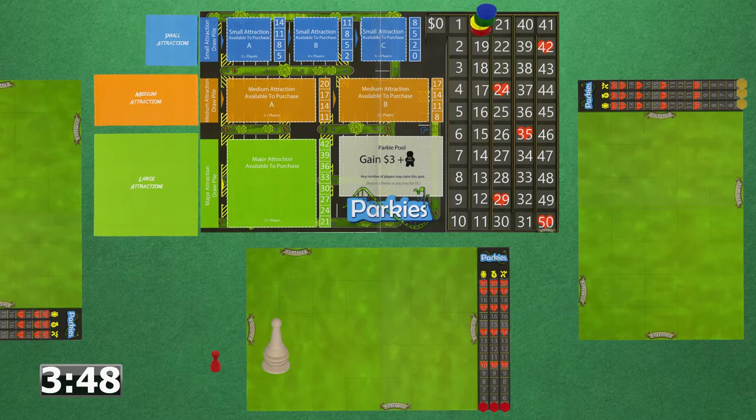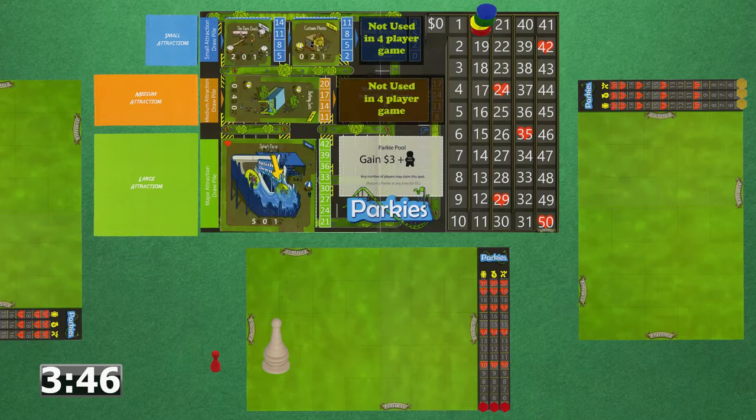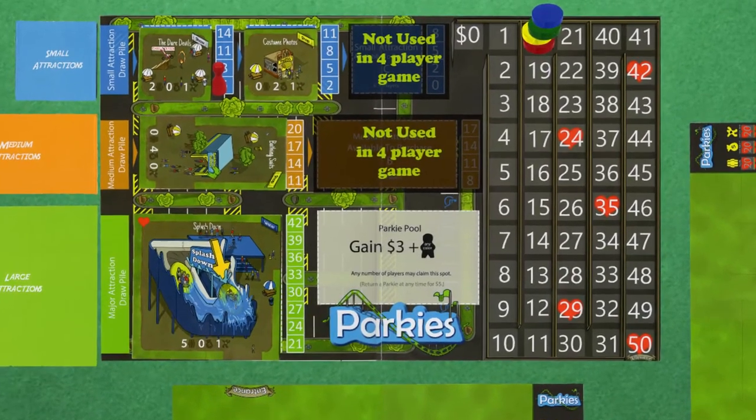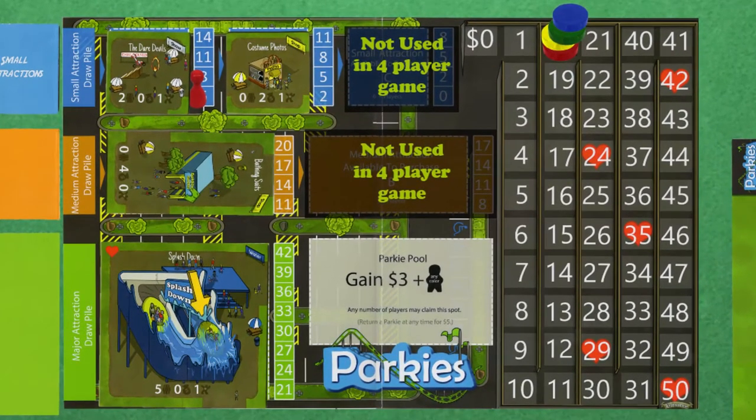The first player flips over the top tile of each attraction and places it on the middle game mat, then places his pawn to the right of the attraction of his choice. The next player clockwise can either outbid the first player or choose another attraction to bid on.